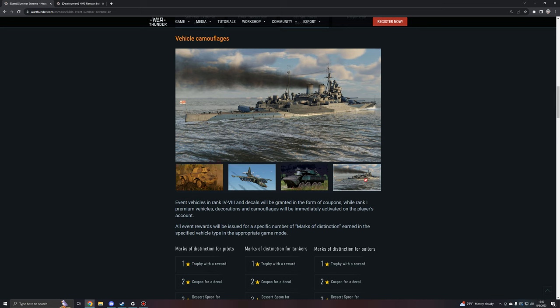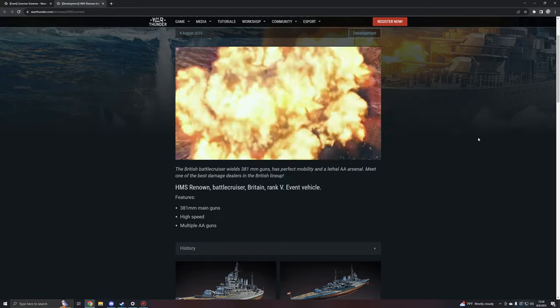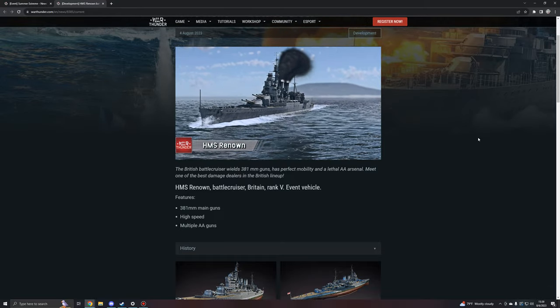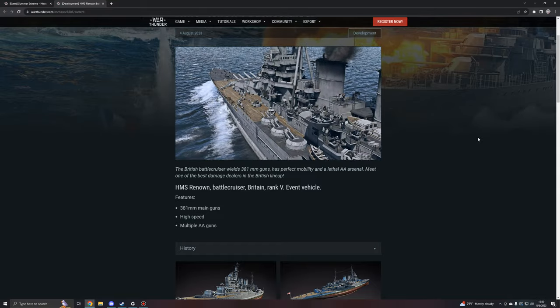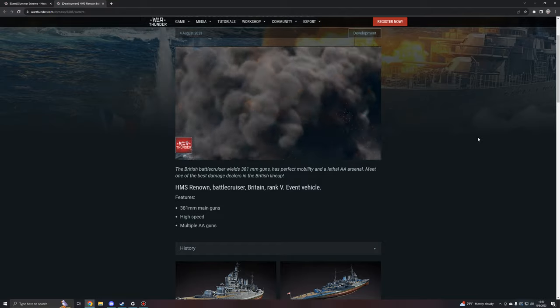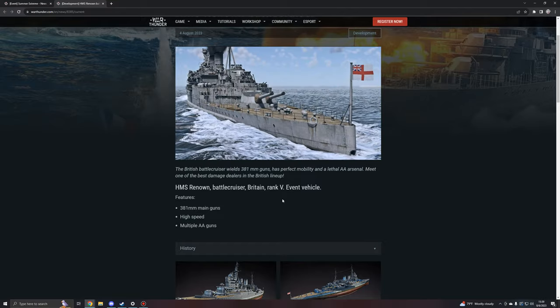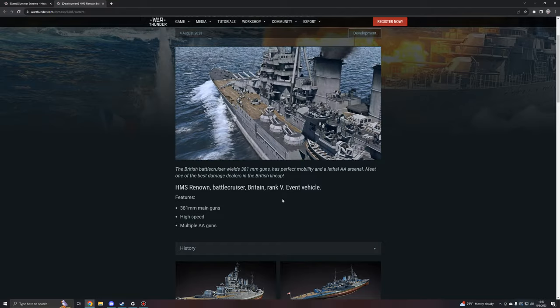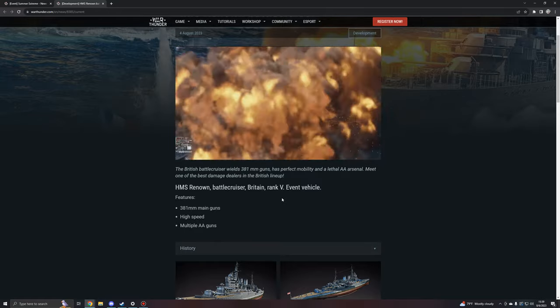Both of the ground vehicles didn't show it off on the actual dev blog for one reason or another. Anyways, this is a British battlecruiser which wields 381mm guns, has perfect mobility, and a lethal anti-air arsenal. Meet one of the best damage dealers in the British lineup, locked behind a fucking event. It looks like Gaijin have changed some things based on recent events and community outlash, but they have not done anything to make their events any better or more logical.